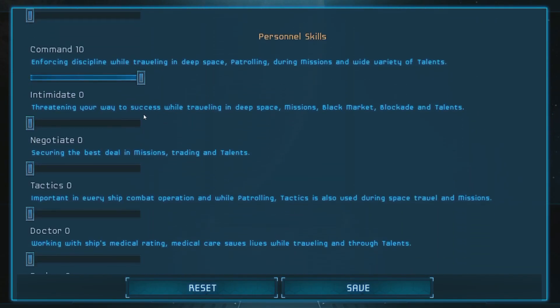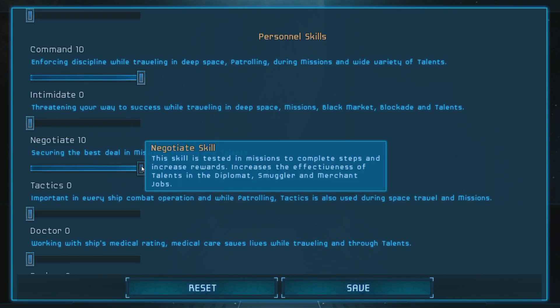Let's also get a little bit of Negotiate. This will help with my ability to do stuff for my merchant's ability to complete missions, do training, and stuff better because the Negotiate will be really high — so he'll be more effective at it.